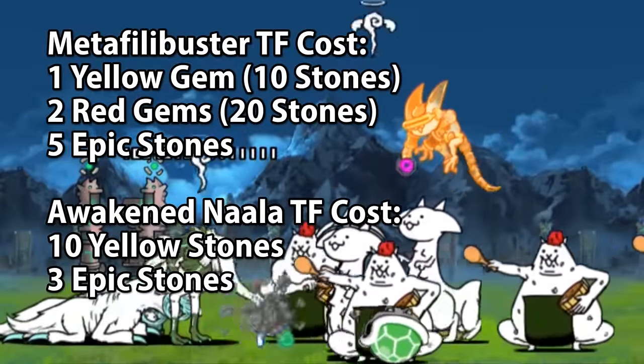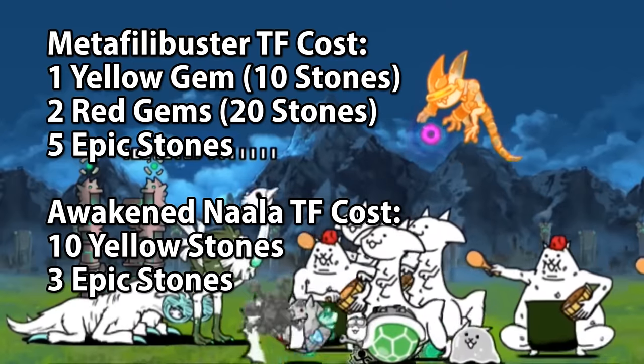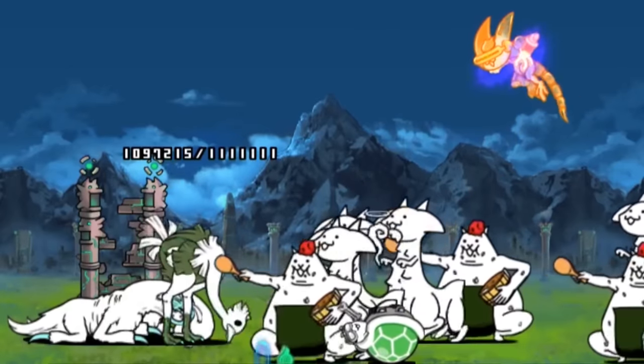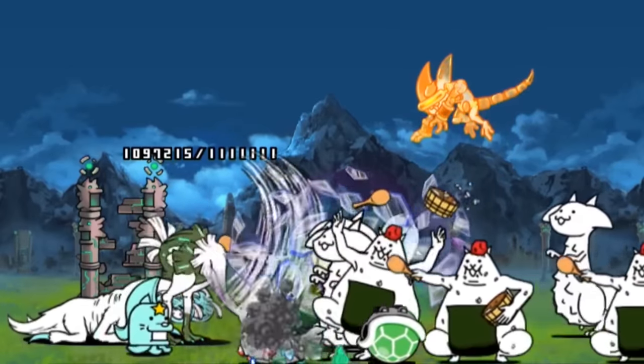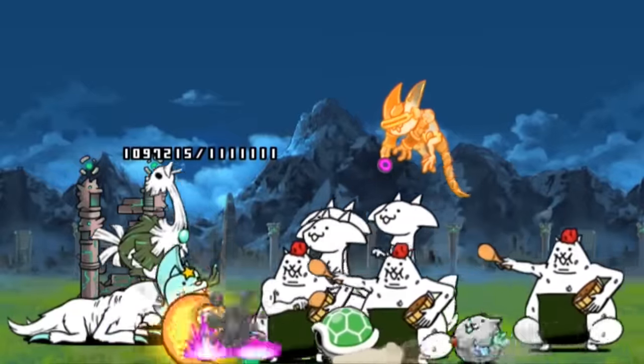get Awakened Nala, which not only cleans up Beyond the Haze in any star UL, but works on a lot, lot more stages. Of course, you still can get Meta Filibuster, but a lot of the stages he would be good on would already get shut down by Nala or other replaceable units.